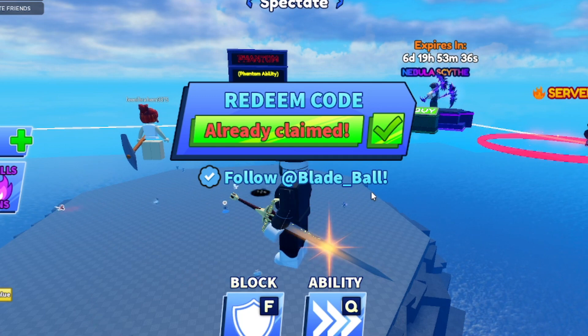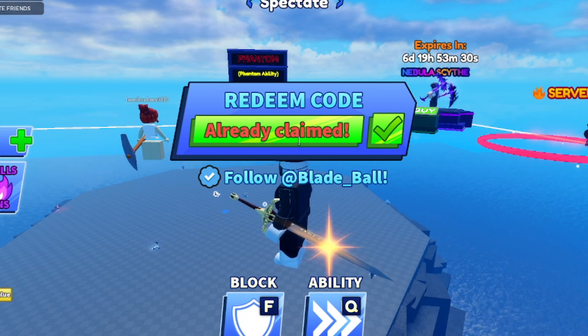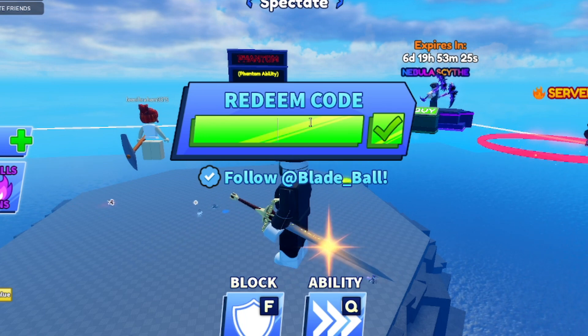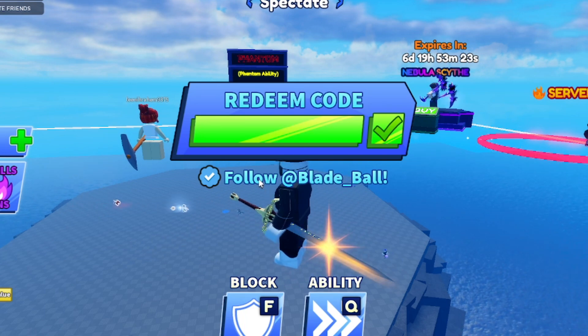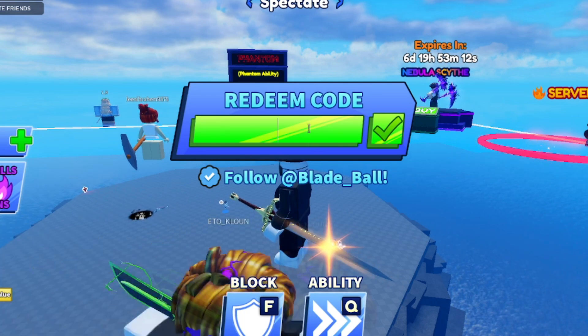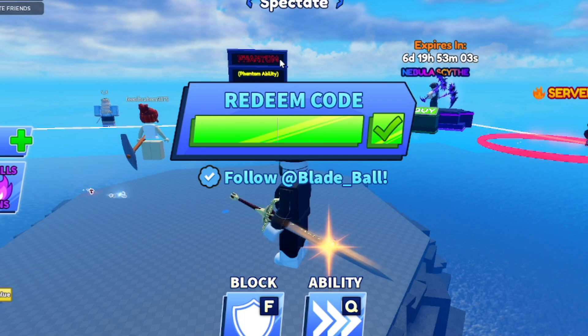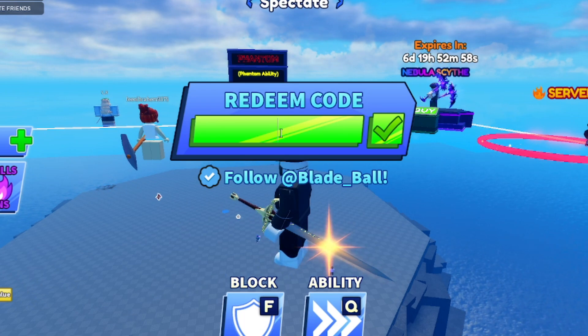The code 'Halloween' — H-A-L-L-O-W-E-E-N — gives you a unique sword skin. So as of now we have four working codes: HappyHalloween is the newest and gives a free spin; 3MLikes and 1BVisitsThanks give spins and limited items; and Halloween gives a unique sword skin. Old codes like Ranked, Week4, SorryForDelay, Update3, 1MLikes, HotDog, and 10k have been removed.